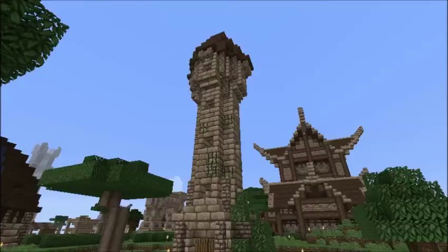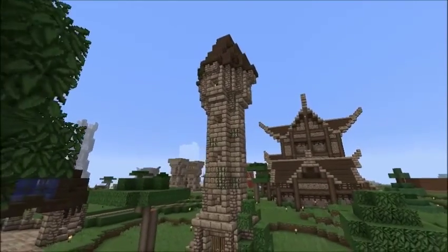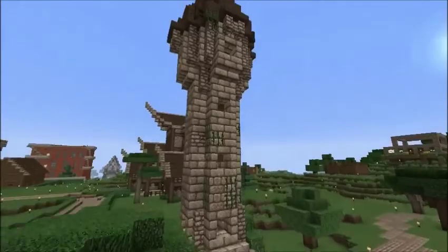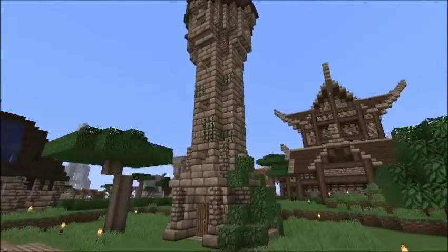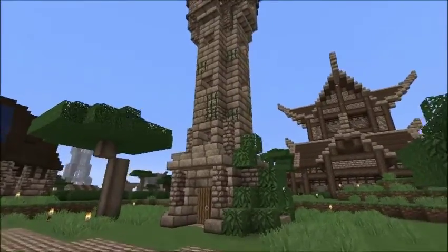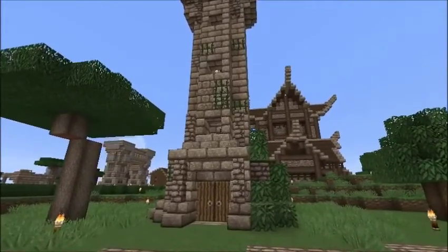Hello my Asgardian Minecrafters and welcome back to another episode of Building with Thor. I am Thor Hammerhand and today we're going to be learning how to build this dilapidated old tower, this manky old mage tower. Looks like it could be falling down any second, it's probably only being held up by the magic of the person living in it. It's Merlin's Tower.